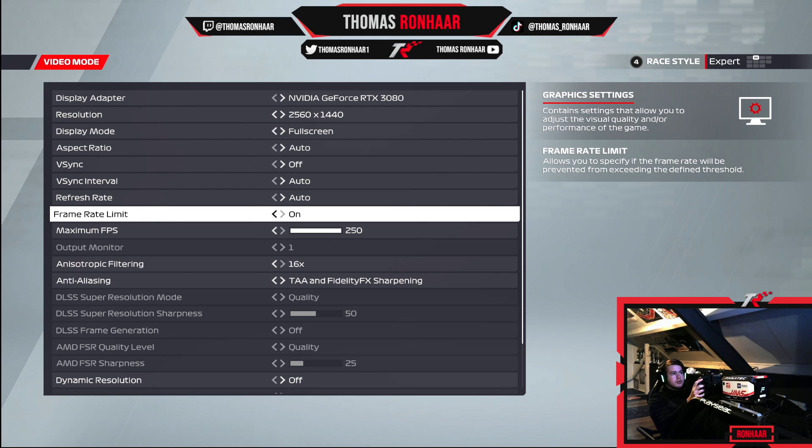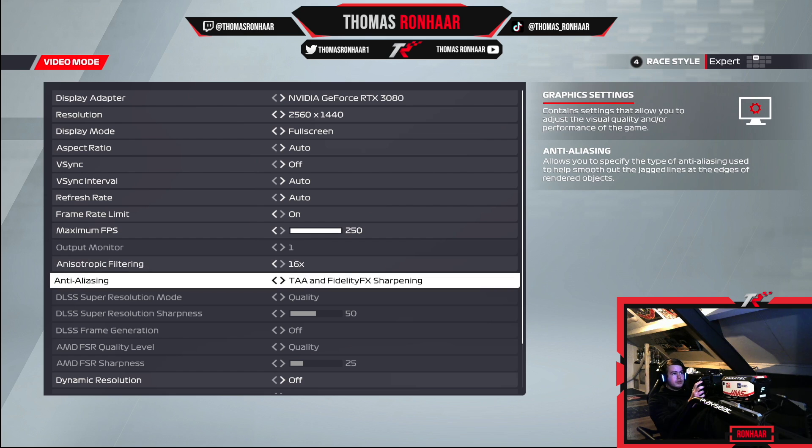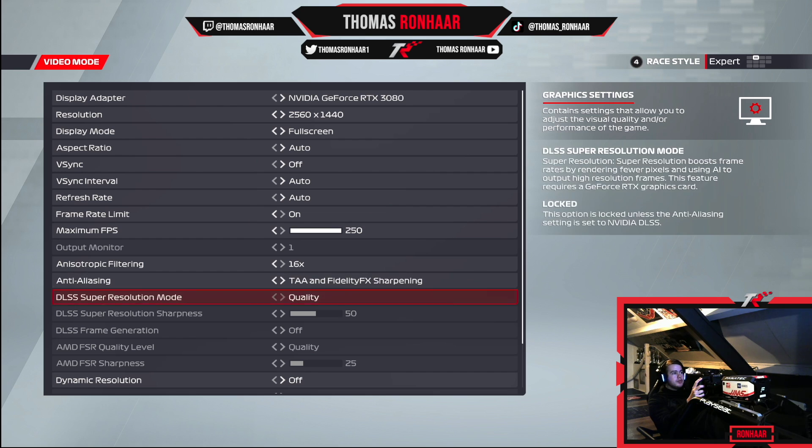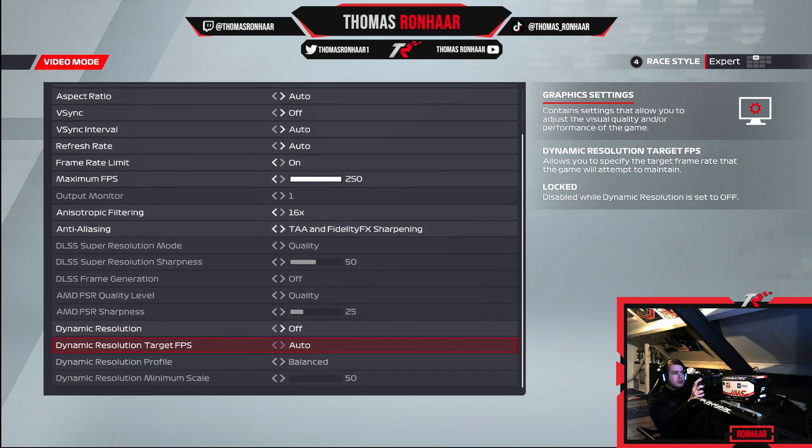Anisotropic filtering at 16x — the highest possible — makes sense to use the highest for this one. For anti-aliasing and sharpening, I personally found that this particular option is the best by far. The render resolution is off, and you can copy the rest if you want.